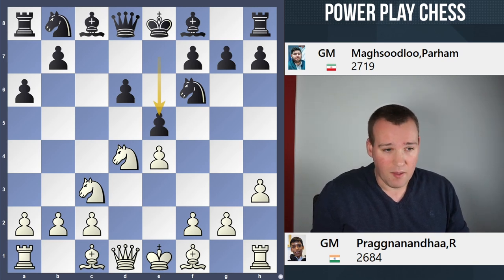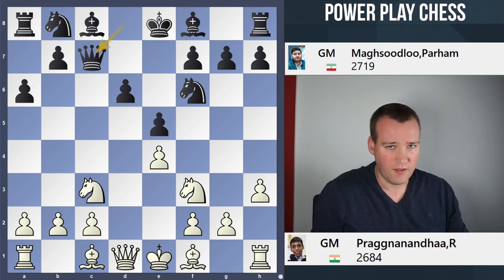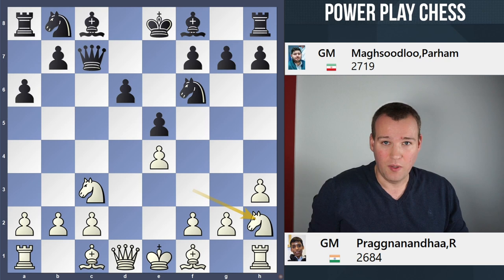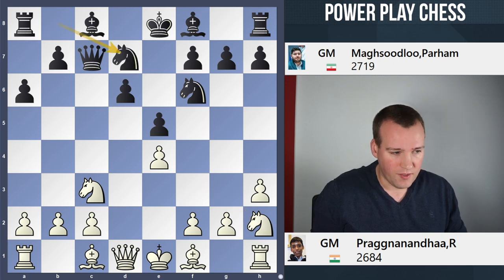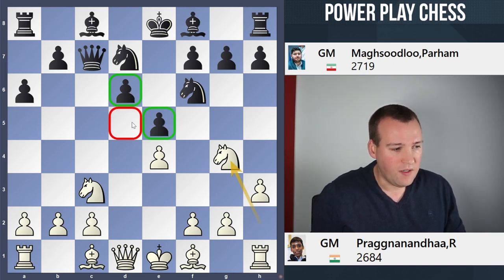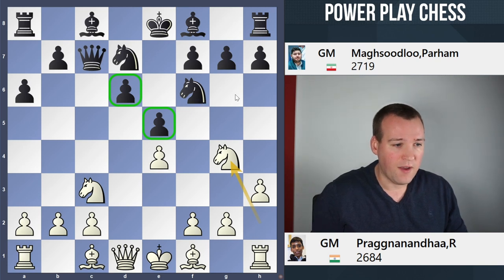Prag had a different idea in mind. Because after knight f3, Black plays Qc7. At move 8 already, Prag comes up with almost a new idea, whereas most people would probably play something like bishop g5 or develop the king's bishop. Prag plays the move knight h2 — how bizarre that looks. The knight on f3 itself was not doing that much, and the idea behind this move is, after knight bd7, to put a knight on g4. Very typical idea in the Sicilian Najdorf. With pawns on d6 and e5, the d5 square is quite vulnerable, and White would like to come there with a knight.